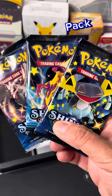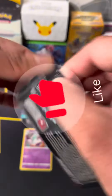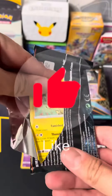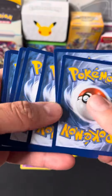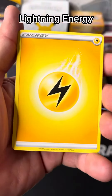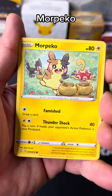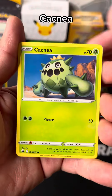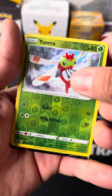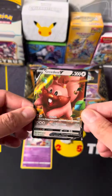Let's open the first pack and see what we find inside. Let's get lucky! Code card. Lightning Energy. Thwackey, Tropius, Rotom, Morpeko, Skwovet, Eevee, Horsea, Comfey, Yanma. I see something — and a Beedrill. I'll take a V card any day.